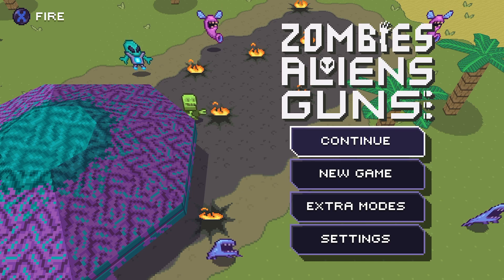Hey guys, Fire here bringing you another game review. This time we're checking out Zombies Aliens and Guns. This game is currently available at the Xbox Store for a price starting at six bucks — you can save a little bit of money right now as it is on sale at the time of recording.